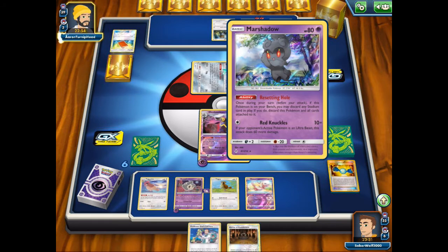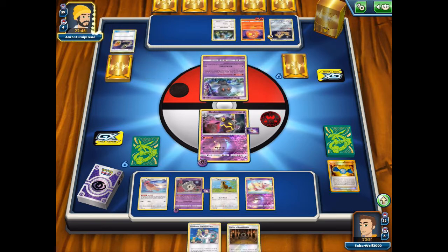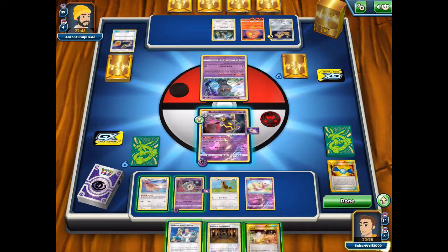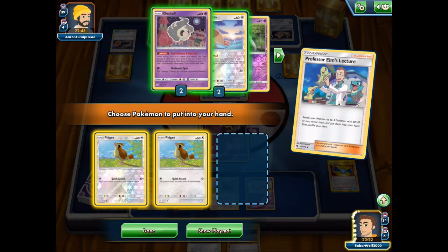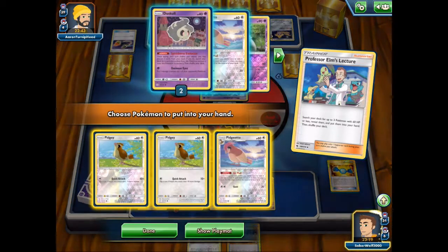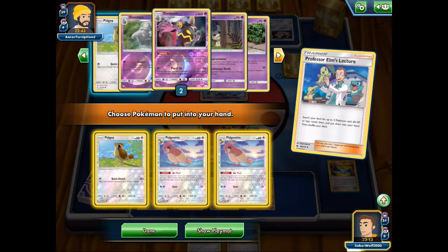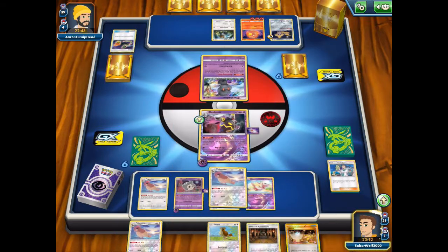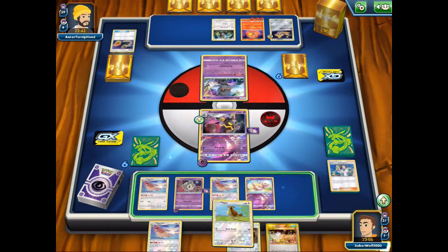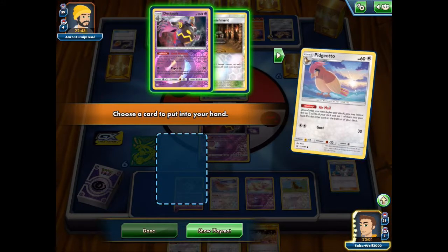Palpitoad shuffles a few supporters back in the deck and my opponent goes with a Switch, sacrificing Marshadow instead of Jirachi. Professor Elm's Lecture — let's get Pidgeotto. Wait, I don't need to double Pidgey, that's a mistake — I need double Pidgeotto. Can't make any mistakes here. By next turn I should have all of my Pidgeotto engine in effect — three Pidgeottos, that's how many I'm running in this deck.